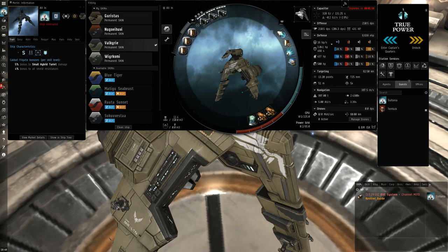Only the Rifter really stands out as a ship that isn't quite working right now. So the point of this Merlin is it's an all-in Merlin — the entire idea of this fit is to do as much DPS and have as much tank as possible at zero kilometers.